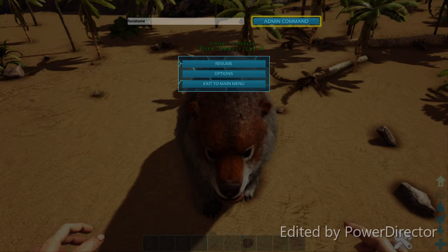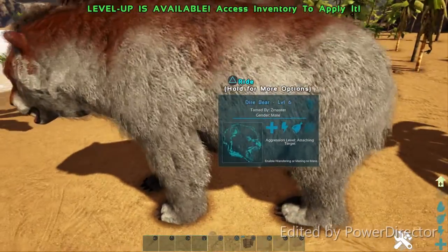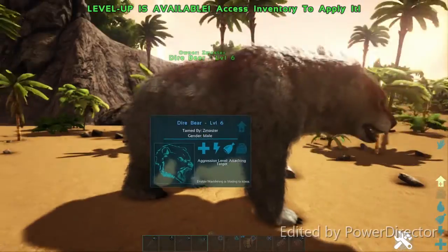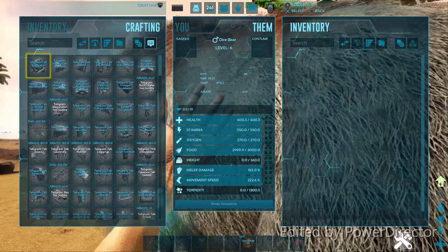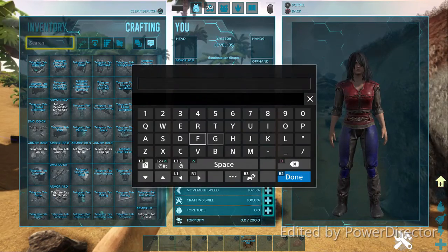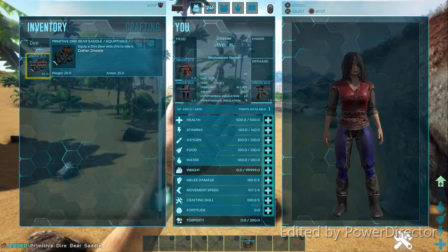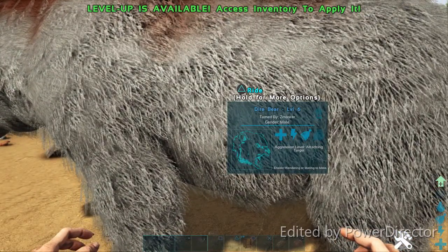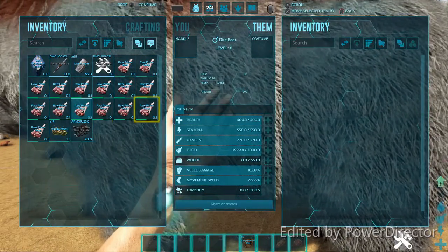As you can see in the background it changed — now he's my dire bear. When you do admin command, you can actually ride him without needing a saddle. I just like to have a saddle because they look better and it feels more real. If you want to get a saddle, go into your crafting and type in 'dire bear'. Anything that's uncraftable, you can hop back into the previous commands and just command yourself in a saddle.